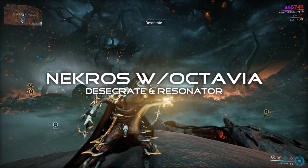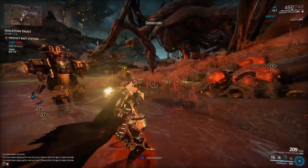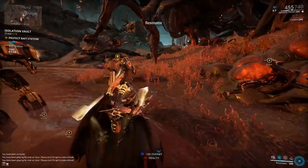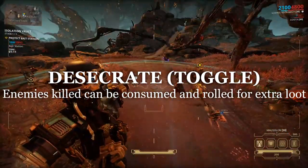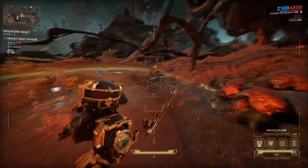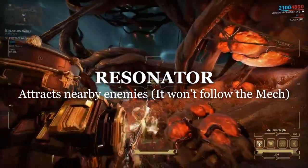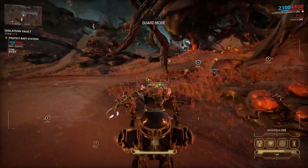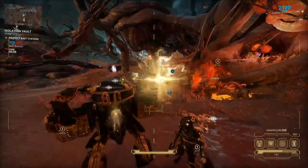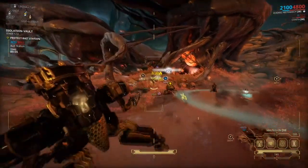Now we're onto the third build, which is Necros with Octavia subsumption. This combination is more for the purpose of utility and material farming. Knowing that Necros can benefit from using the Desecrate toggle, you can also pair this with Octavia's second ability, Resonator. This should attract enemies closer towards the Necros, as the ball itself will not follow your mech, and it also gives distraction away from your mech too. So you can happily farm away or control objectives with ease whilst getting that sweet loot.